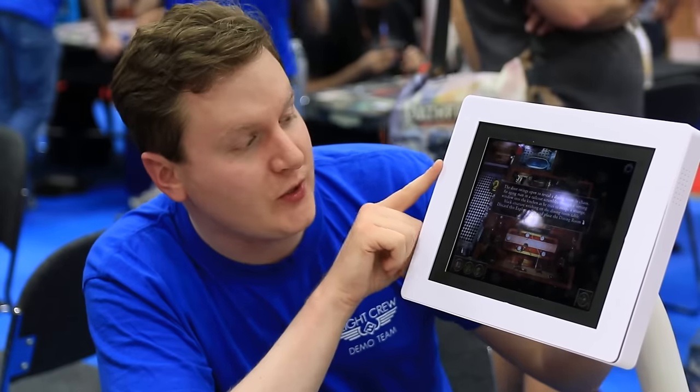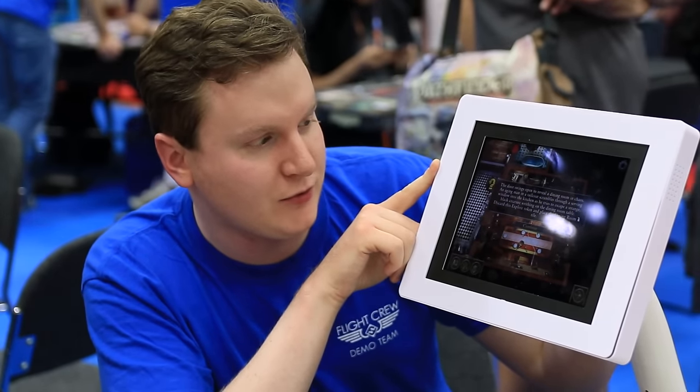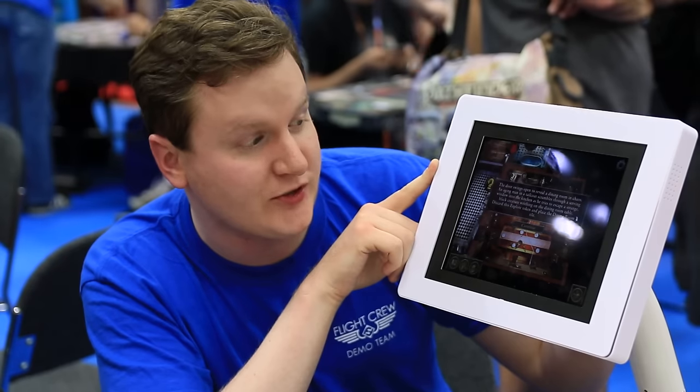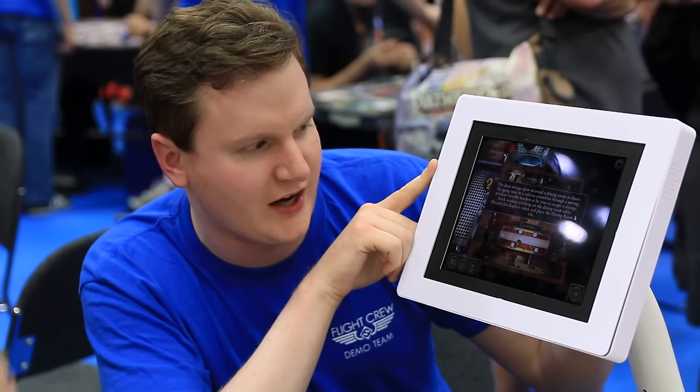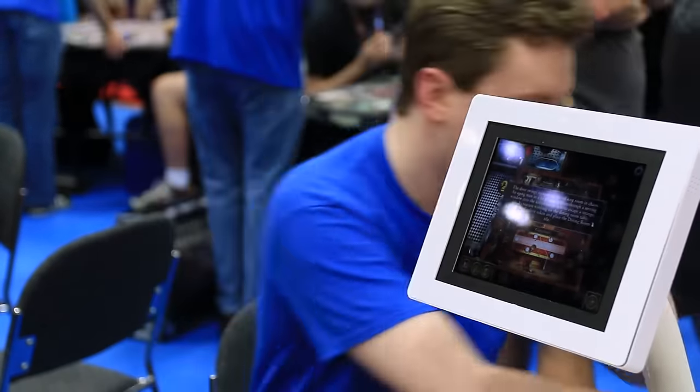That token is an explore token, so if you'd like to see what room is on the other side — 'A ruckus can be heard to the other side of this door. Shouting. The crash of pots and pans. Is that hissing?' The door swings open to reveal a dining room in chaos. An aging man in a tailcoat scrambles through a serving window into the kitchen — he tries to escape a strange black creature writhing on the dining room table. Discard this explore token and place the dining room tile.